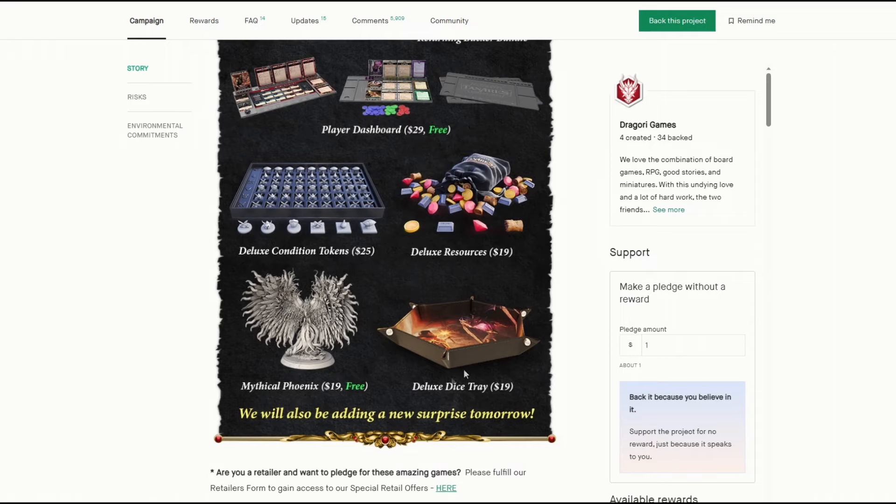They've also added a dice tray. I don't know if you'd need that for Taneris itself because you're just rolling one or two dice max at a time. I think this is better for linking with the RPG — the Taneris RPG.